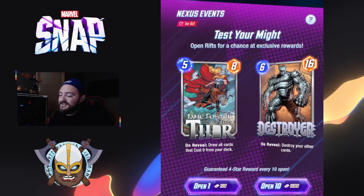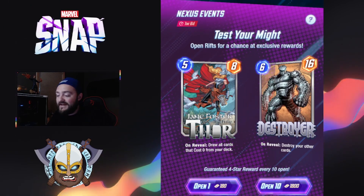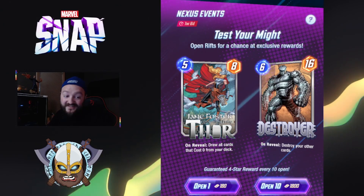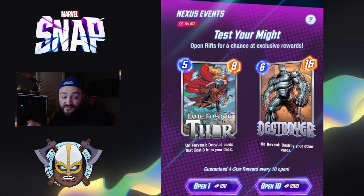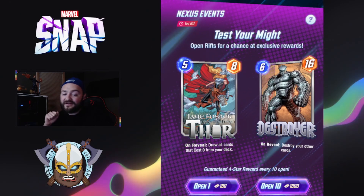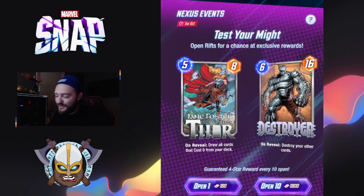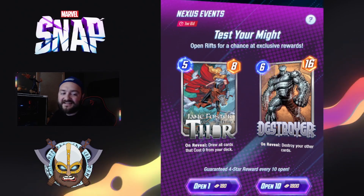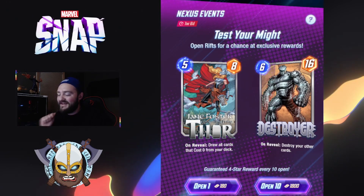First we'll take a look at Jane Foster the Mighty Thor — a five mana eight power character with the on-reveal effect of drawing all cards from our deck that cost zero. We just had Thor added, who is a four mana six power card that throws Mjolnir into our deck — Mjolnir being a zero-mana card allows us to pull it with Jane Foster. I think we're going to see some sweet combos with both Thors in Marvel Snap, and I'm going to try a Lockjaw variation to utilize this combo.